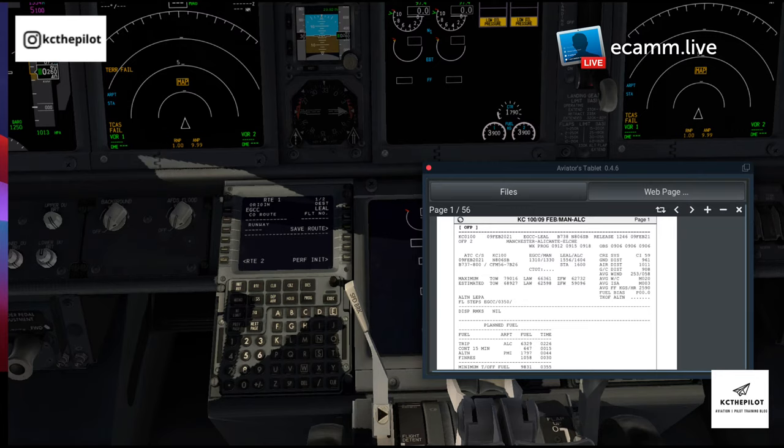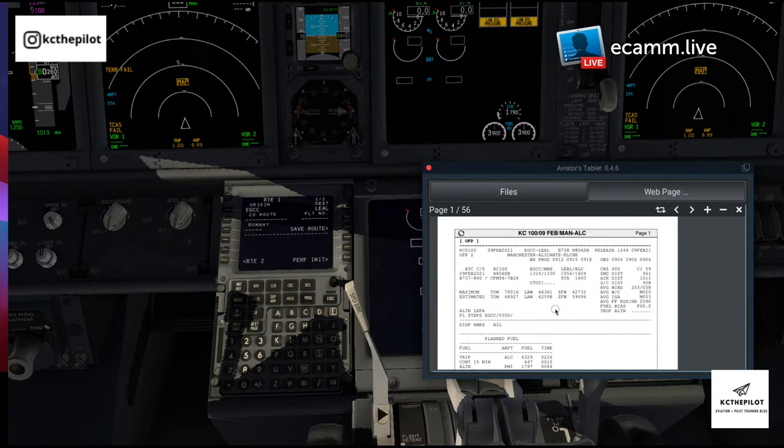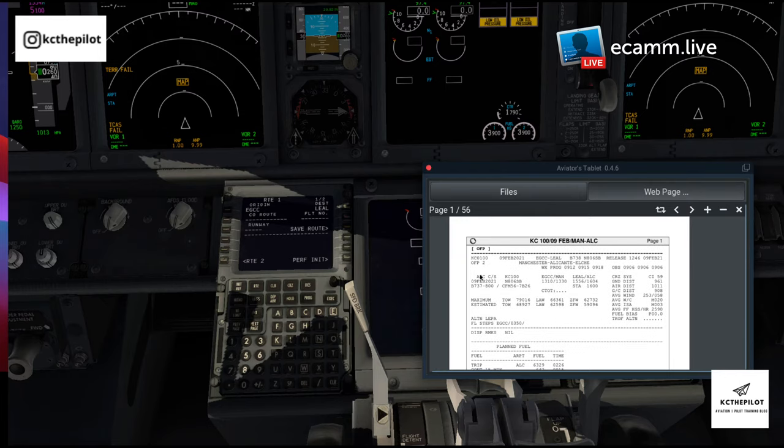Question: do you have Navigraph or something similar? I don't have access to any charts on the side app — I just downloaded SimBrief on my iPad. I actually got the Navigraph subscription. I think they give you an option — if you just want the FMC or the charts it's about eight euros a month. That allows all the charts to load up. The flight number, as you might have guessed, is KC100.